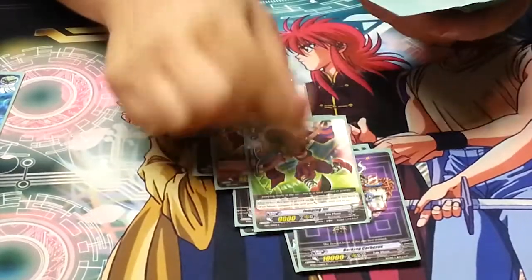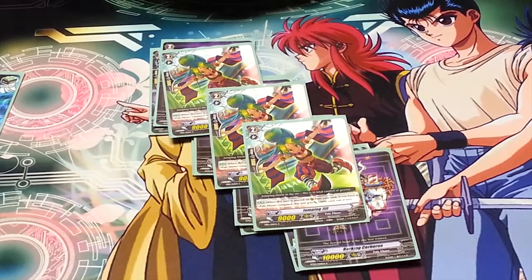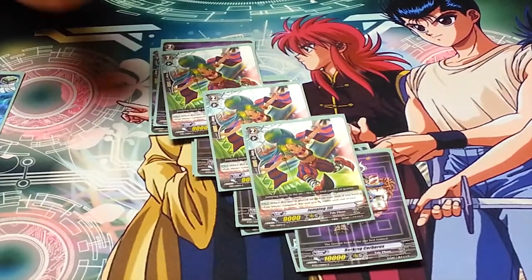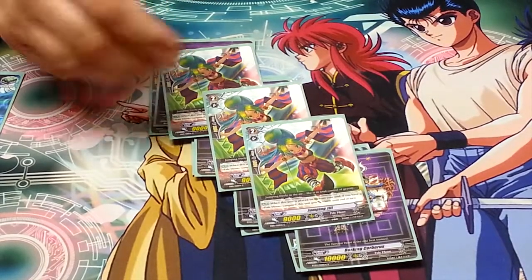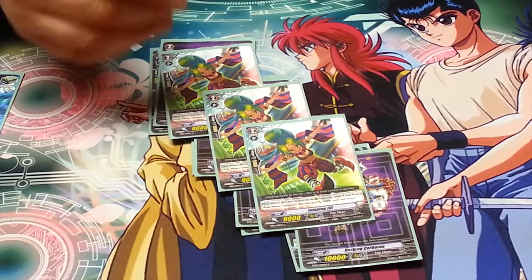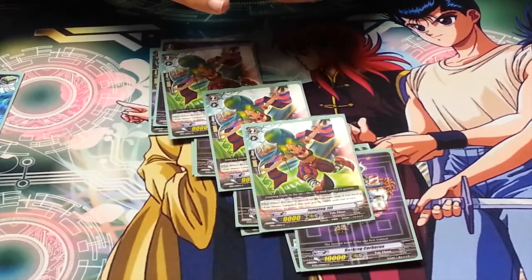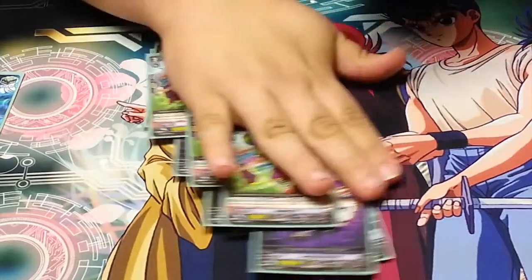Finally for grade twos I have three Jumping Jills. Jumping Jill works a lot like Jumping Glen — pull from the soul, get it onto rear guard, and it gets 3000 until end of turn. This is your optimal ride for this deck as well. If you can ride a Jumping Glen and then ride into a Jumping Jill, when you ride into Farrah or another grade three you can pull these cards from your soul and have nice big columns. Couple that with stand triggers and you're really setting yourself up nicely.